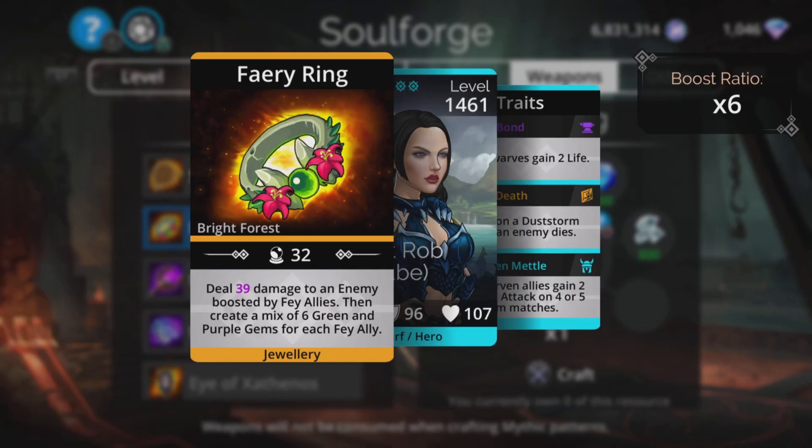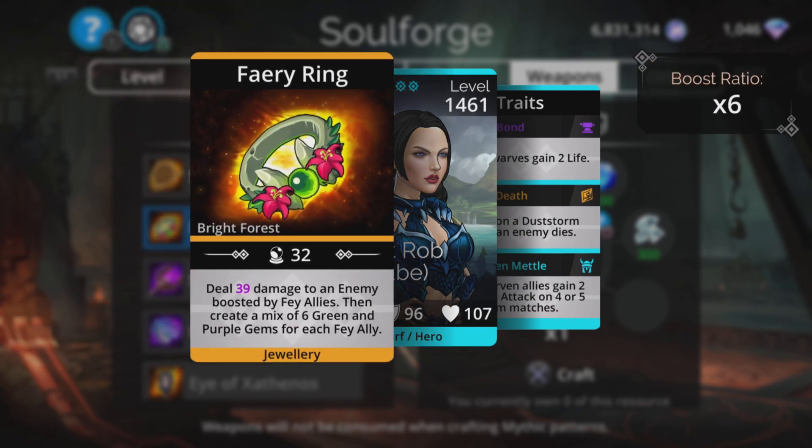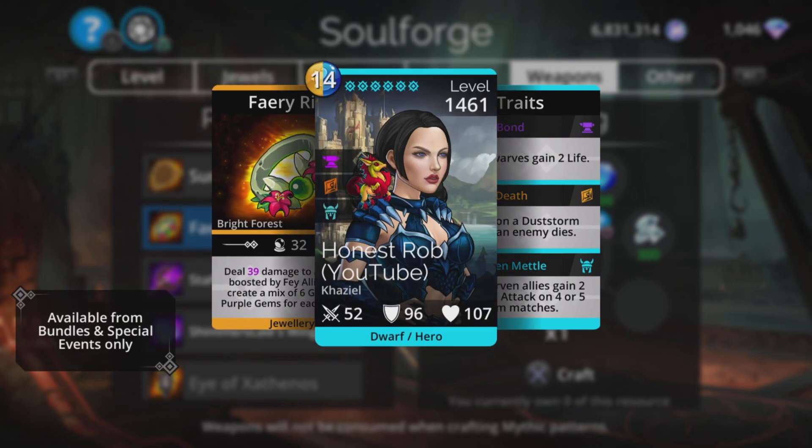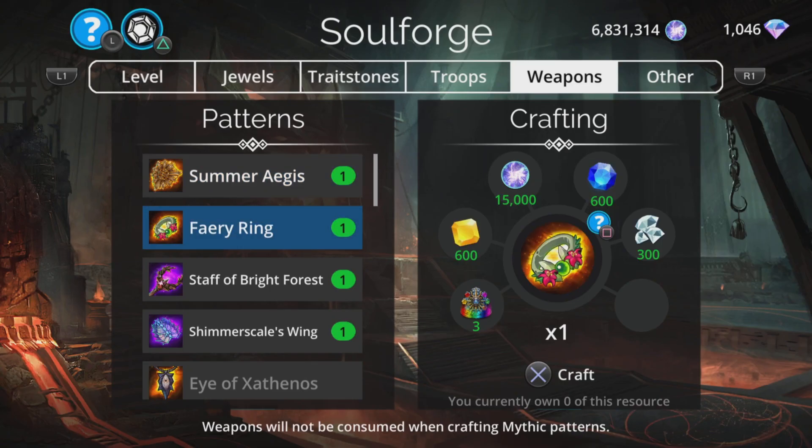Fairy Ring — deals magic plus seven damage to an enemy boosted by Fey allies, then creates a mix of six green and purple gems for each Fey ally. It uses yellow and blue so has no chance of self-generating. You need the rest of your team to be using green or purple and ideally be Fey to make the most of this. Very situational — probably good in specific team compositions but not something you'll be using often.